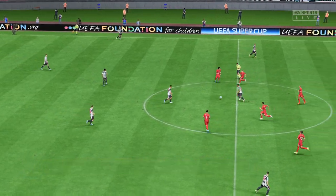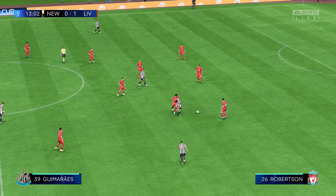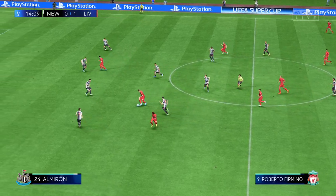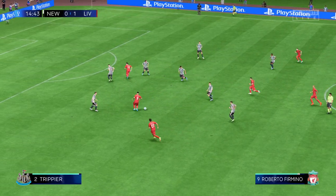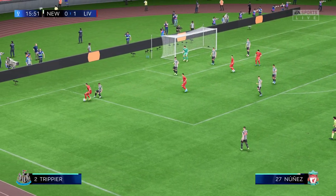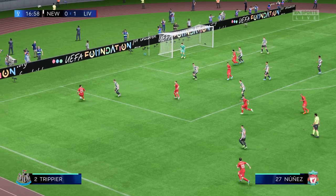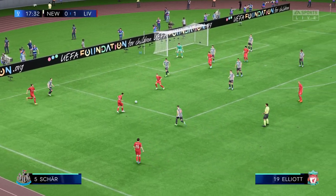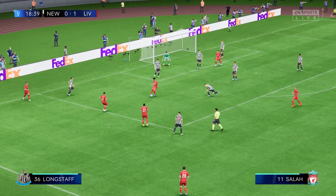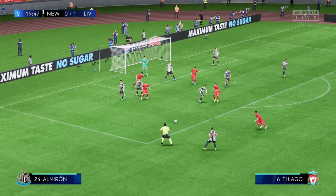The action continues and it's up to the Magpies to wipe out that last goal. Roberto Firmino is very effective in possession. Fabinho plays it to options in the centre, Thiago trying to create something. Well, the threat was very real — marvellous defending to deal with it.